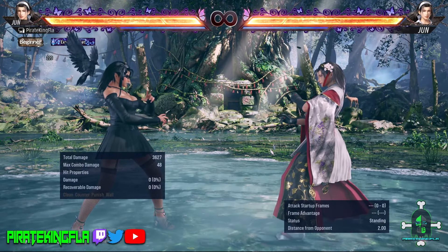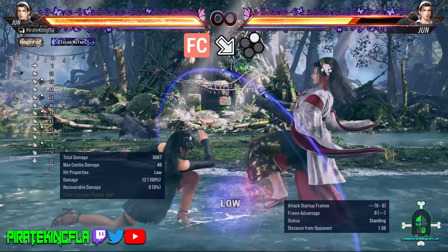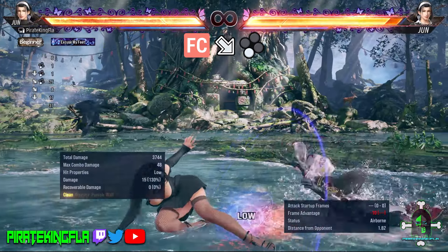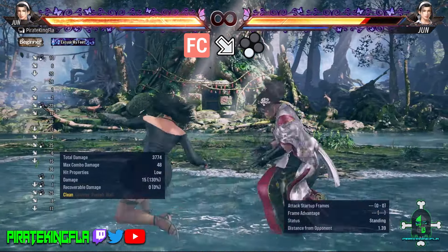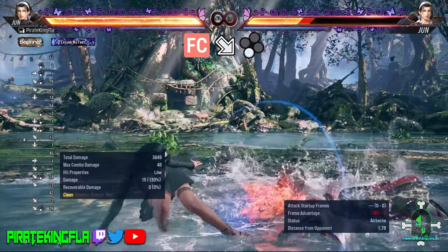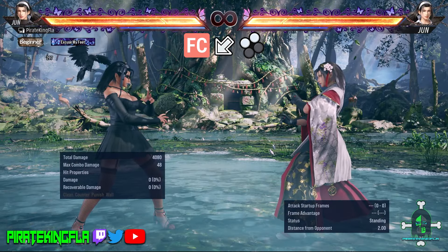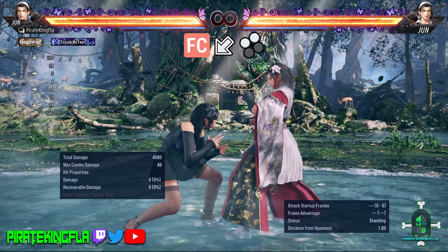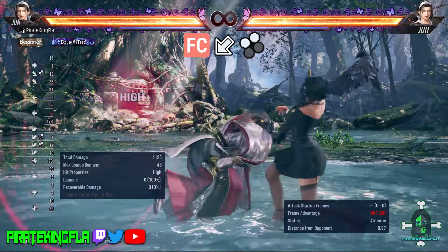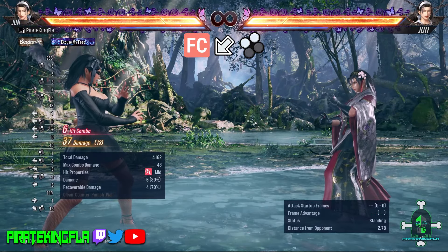Full crouch. From full crouch position Jun has a variety of good options such as Full Crouch Down Forward 2 — a low sweep with counter hit properties. If you get this on counter hit you can get a free launcher. Full Crouch Down Forward 3 is a low attack that on hit knocks your opponent down, allowing you to get a free follow-up — either Forward 2 or Up Forward 2. Another thing Jun has at full crouch is a command throw: by going full crouch and pressing Down Back 1+2 she gets a command throw and can get a full combo from it.